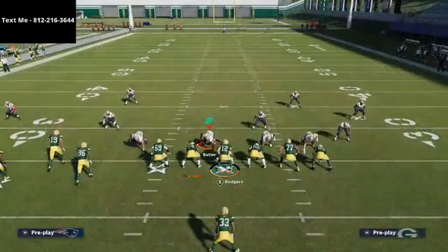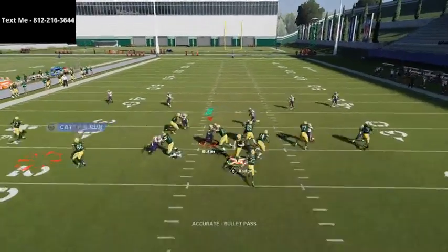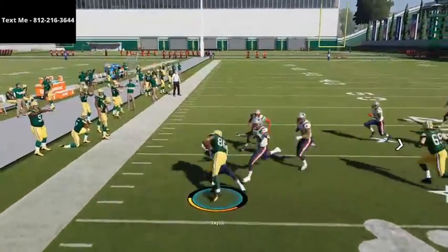Basically, all you're going to do is motion your receiver out to the left, just snap and throw the ball, and you're going to get instant, absolute yardage here.